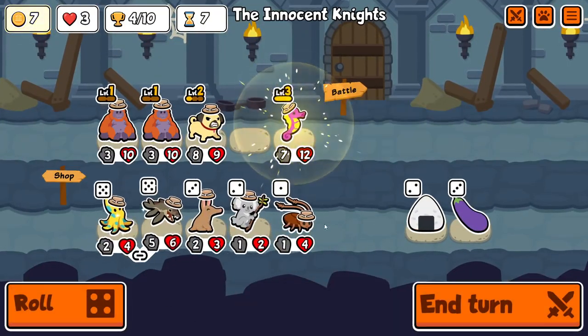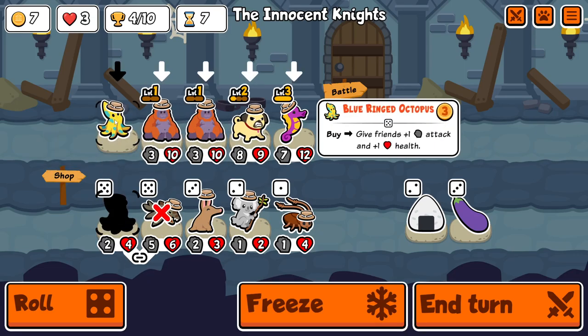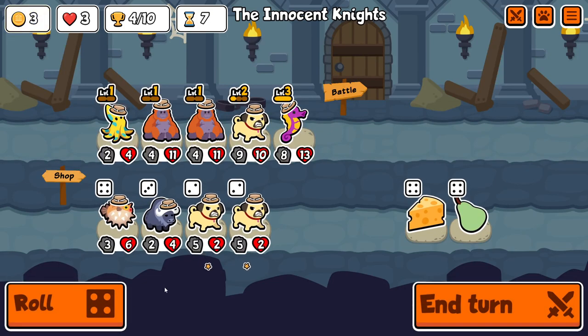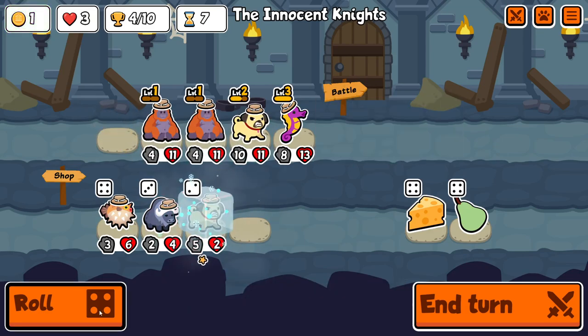However, here we did mess up the camel-hippo setup, so score another one for the seahorse. I'm going to buy-sell the octopus because I don't want the orangutans to buff it, and I think we might as well just go for the level three pug.